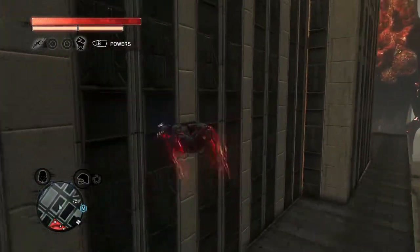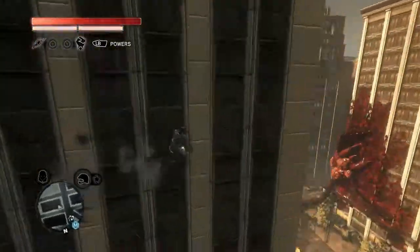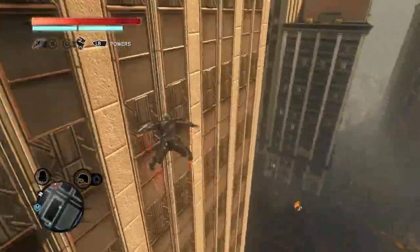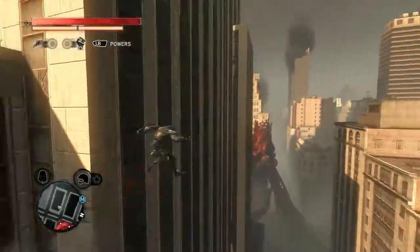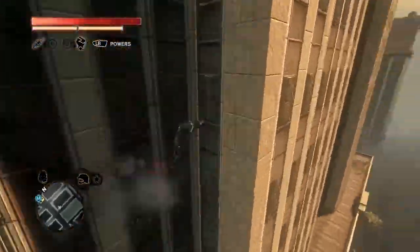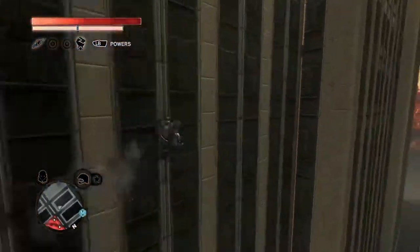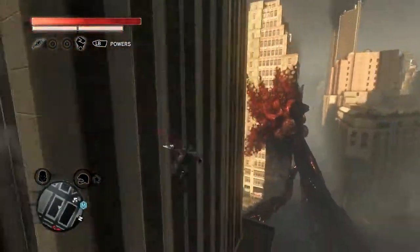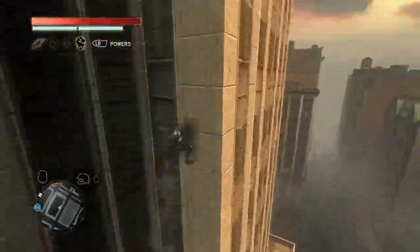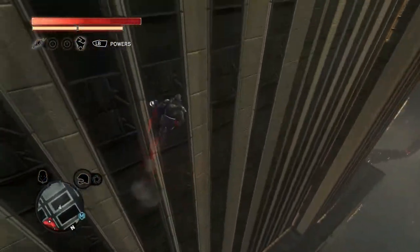The first achievement is the Floors Lava achievement, where you have to travel half a mile without touching the ground. It's best to do it on a tall building like this one, where you can just keep running along the walls. You don't want to jump off the wall and hit the ground, otherwise you have to restart. It's okay to glide and dash as well — you want to make sure you're always in the air at all times. You should get this achievement like so.